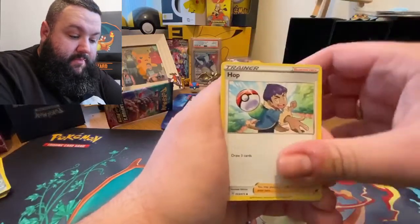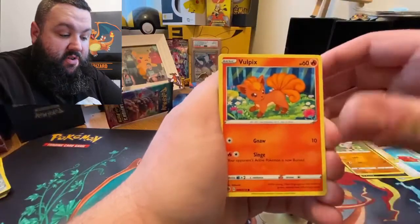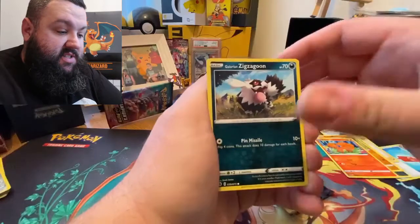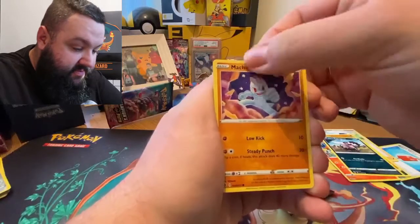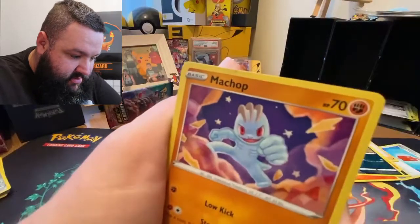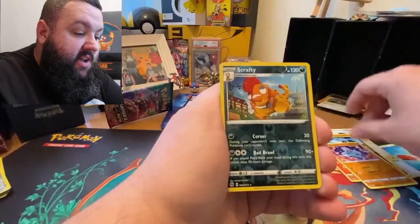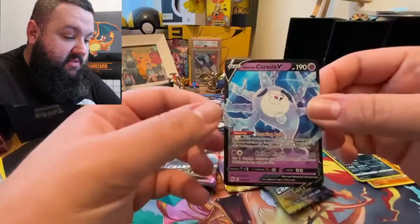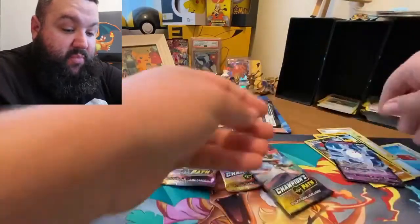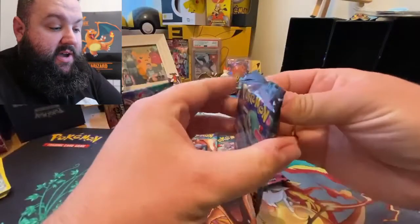Rotom fans. Hop. Purloin. Rockruff. We've got a Boltpix. Zigzagoon. Machop. Look at the filth on the top of that card there — did you see that? That is dirty. Scrafty and a Cursor of V. Good start — we've got a V card. Let's get into this next pack.